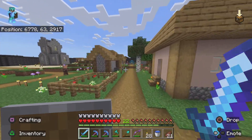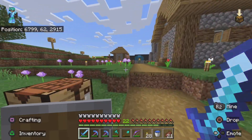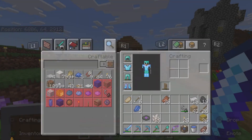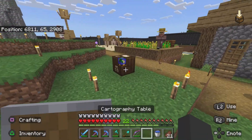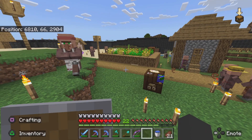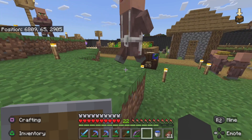I'm gonna go put the cartography block in the village and also check if I already have a cartographer so I can trade with him. I was gonna trade with the one back at the village in the spruce biome but I realized I don't have any of that stuff on me, and I don't really feel like leveling up a random villager and never coming back. So I was like, I'm just gonna steal the block. I don't know where I'm gonna put it but I can probably just put it in the middle.